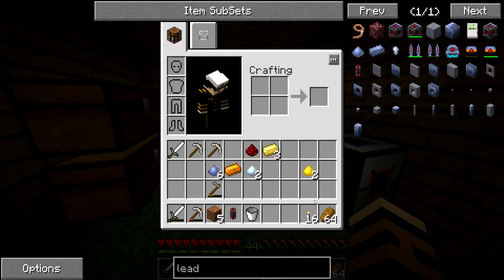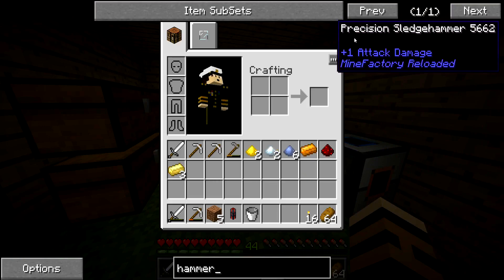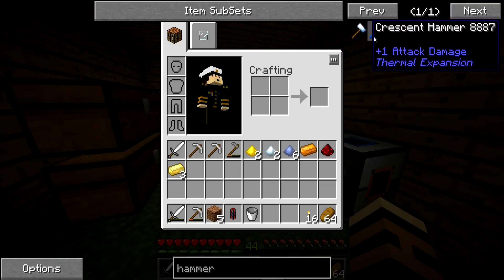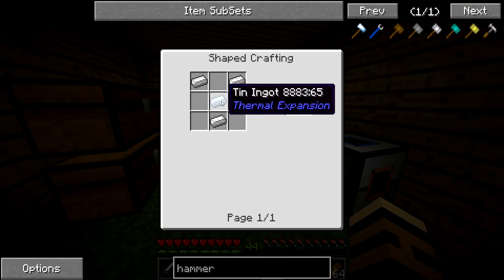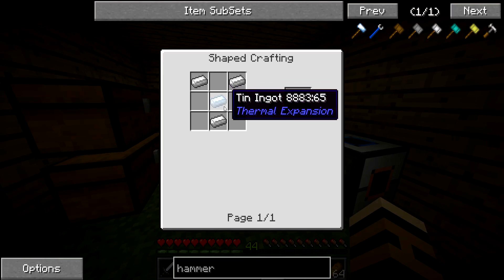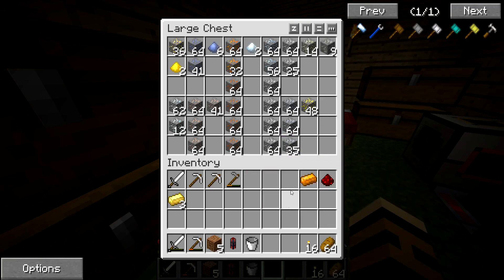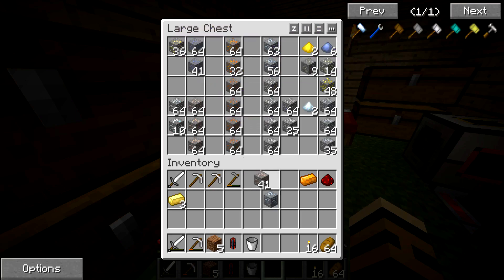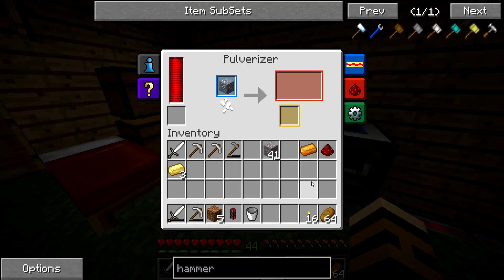The next thing is to build like a wrench — but it's not called a wrench, it's like a hammer or something. It's a crescent hammer. So we need iron and tin — or can it just be iron? That's tin — so we need some tin, which I haven't got any of at all. Let's throw these in here and let's get some tin ore and some iron, of course. Let's get loads of iron because we're always going to need iron no matter what.